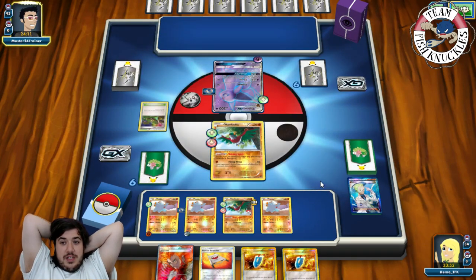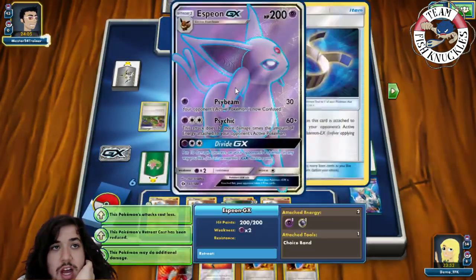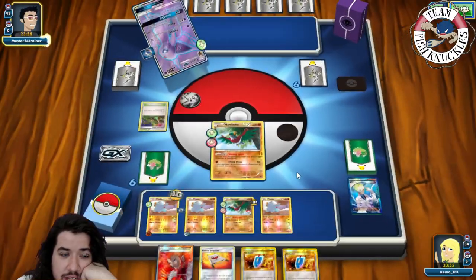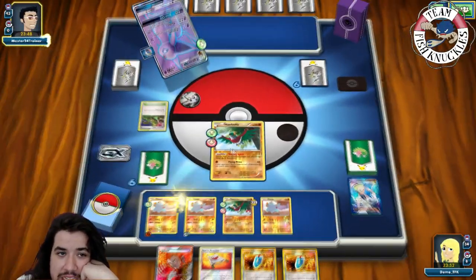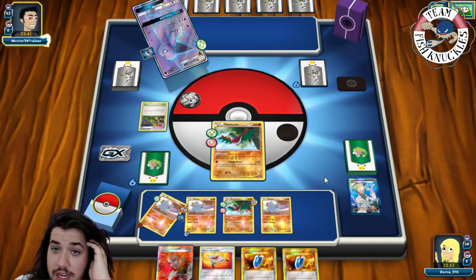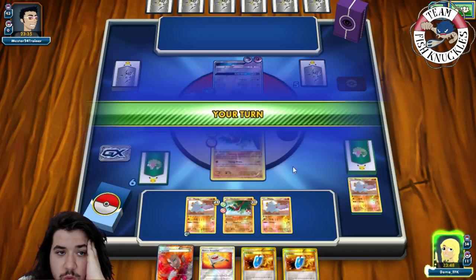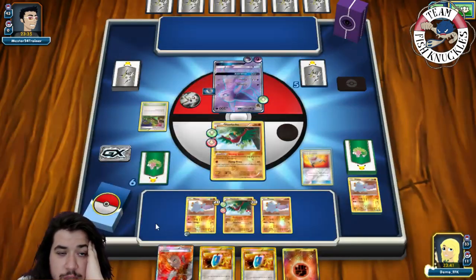We don't find a Donphan so we retreat to Hawlucha and pass. On our opponent's turn — there's no Korrina. If he has a DCE he could go for Divide GX, knocking out the Faffy. There's an engine going to Espeon — we see a Divide GX putting eight damage counters on this guy and maybe two on Hawlucha. He puts two on one guy, setting up where he can Psychic for the knockout next turn. Eight damage counters on the big guy — and there's that knockout.